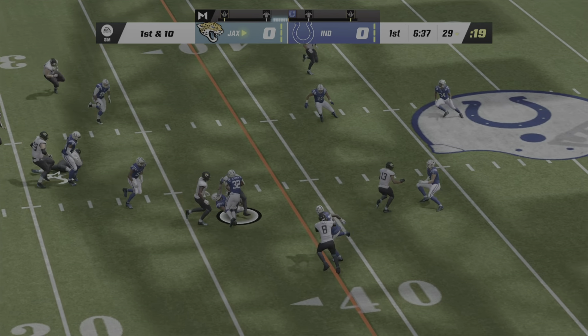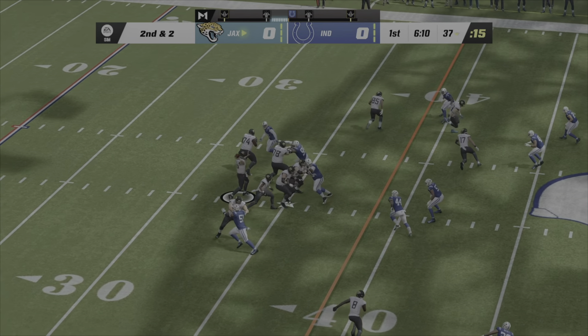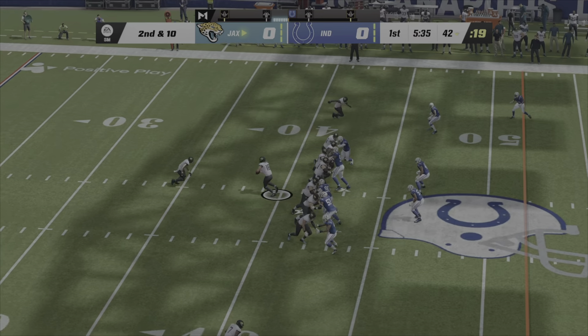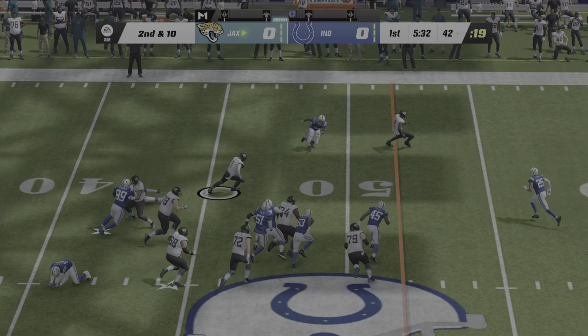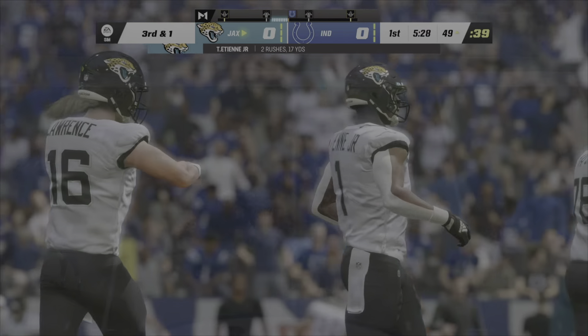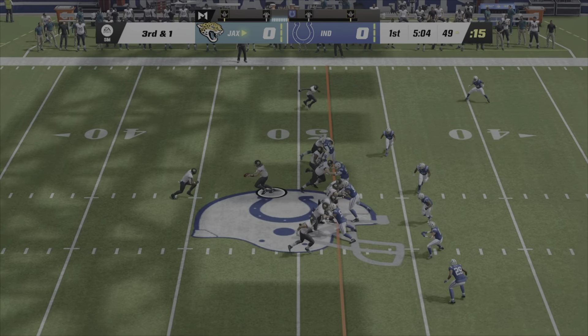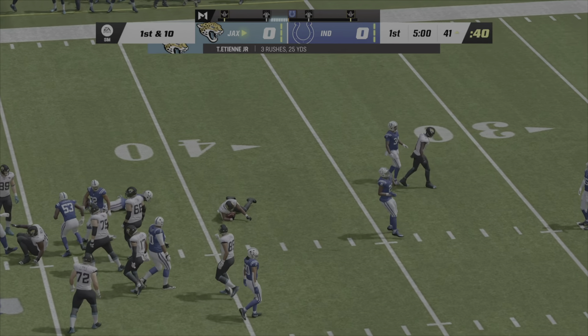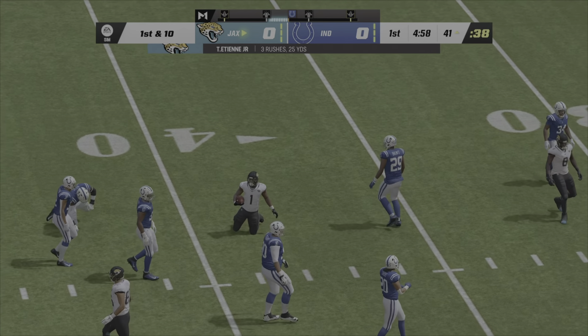They'll start on the ground with ETN. Here's Lawrence to throw — that's caught by his tight end, Evan Ingram. ETN up the middle with a nice little juke, and he's going to take this one across midfield and into Colts territory.